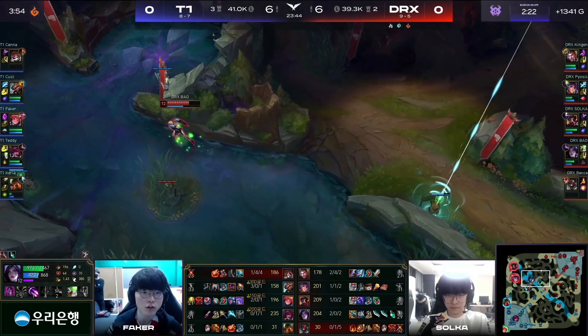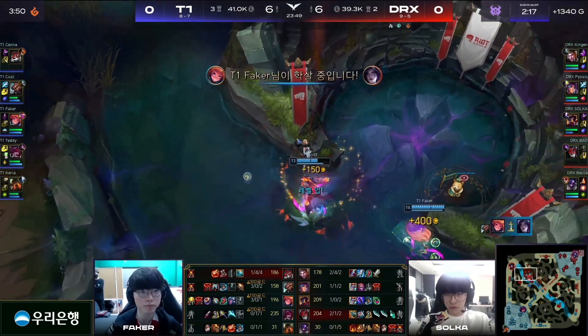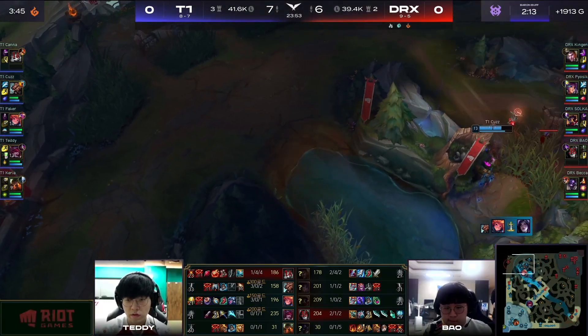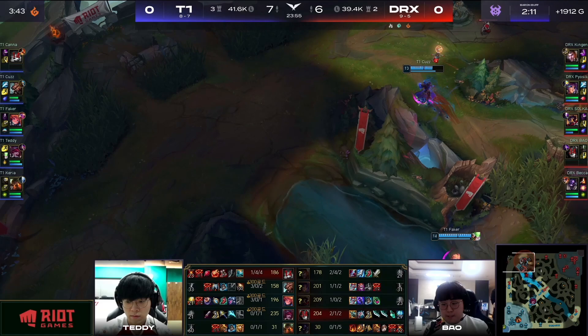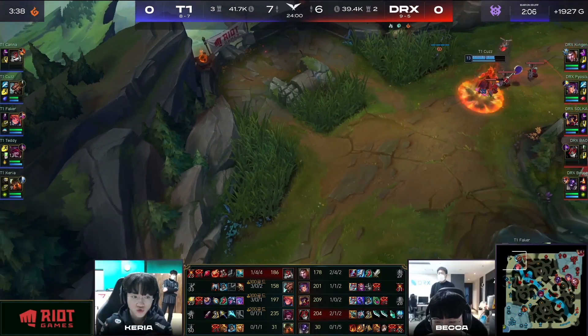Teddy is ready to teleport. Faker's angry. No flash available for Bao — that's just a free kill. They're gonna get one. No, they don't know where he is. Come on, blind bubble Faker, you can do this. You got this. And Cuz is pretty fast, but not fast enough. Flash is available to help out in the yellow, and T1 cannot afford to lose this fight.